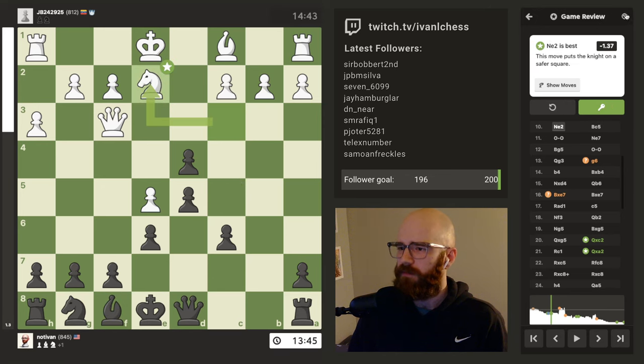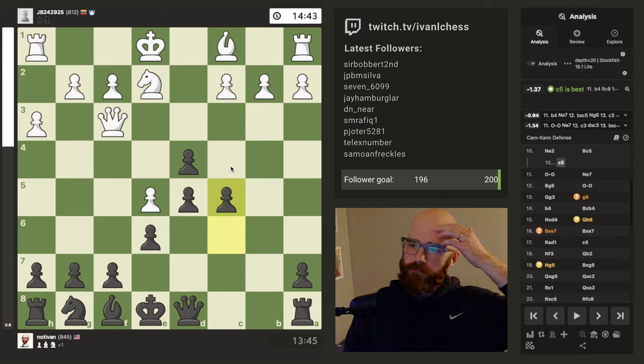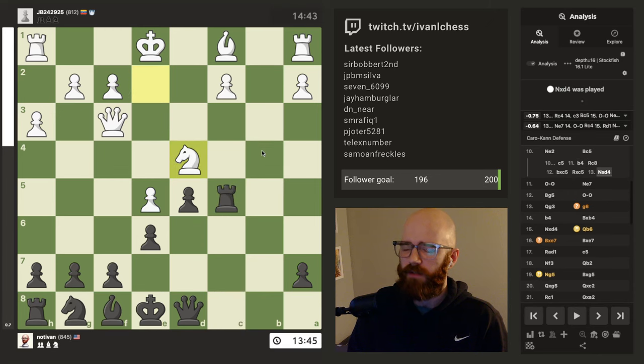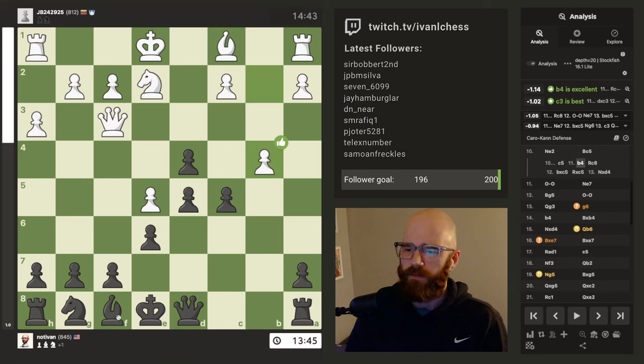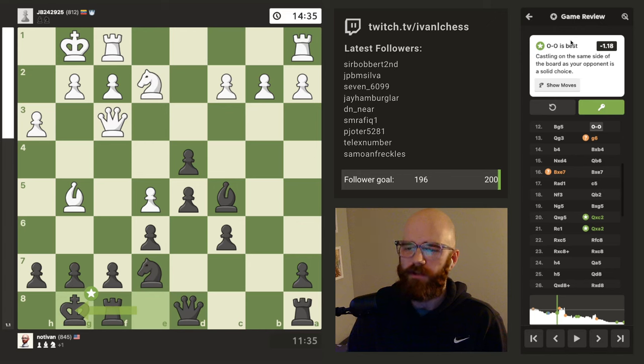I wonder if there was a better move here - I was going back and forth. Looks like c5 was the move. Good to know. Then b4 - that just removes a defender. Rook c8 - isn't rook c8 kind of bad because it technically removes the defender from d4? It seems like it's better to just develop the bishop and recapture there. Bc5 was okay - I'm glad castling was the idea here. I was really concerned about castling being a trap.